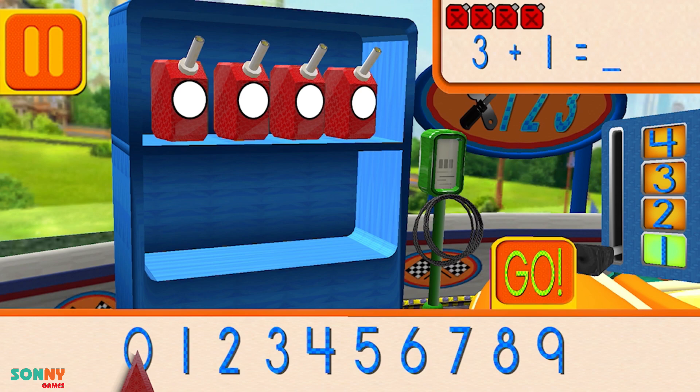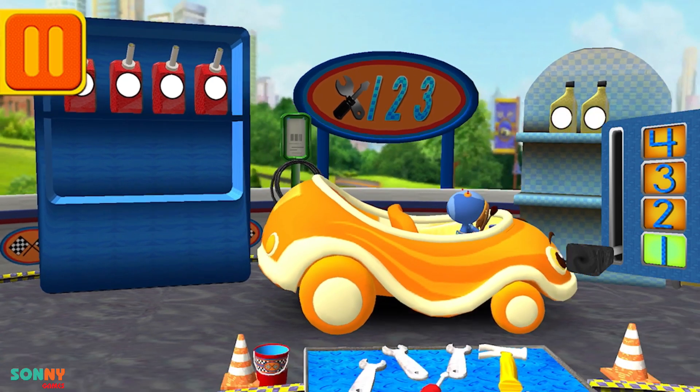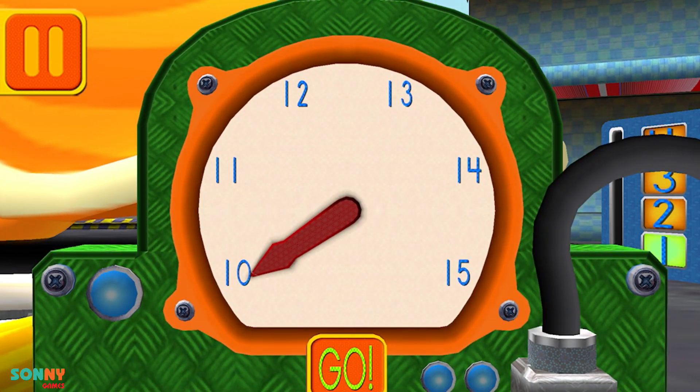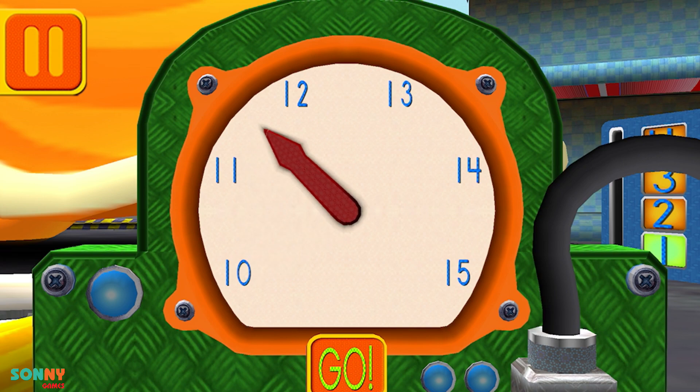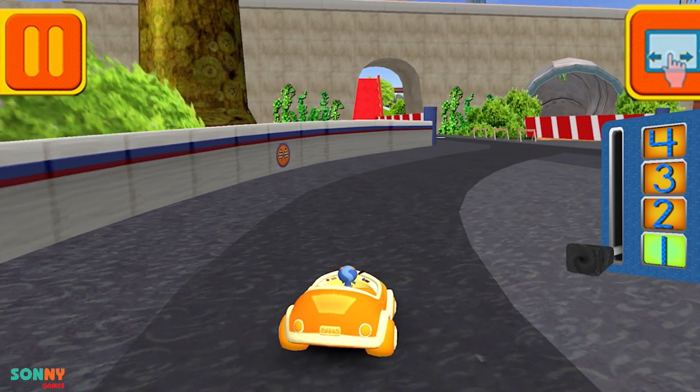Try again! Good! Next! We need 15 units of air to fill our tires. Move the dial to the number 15. When you finish moving the dial, press go. Cool! Great! Back to the track!